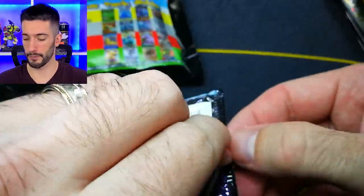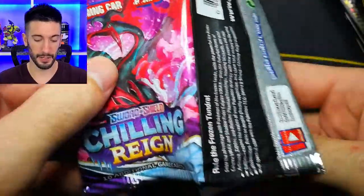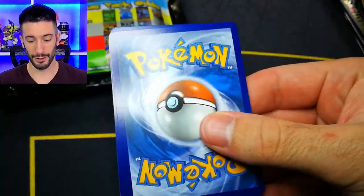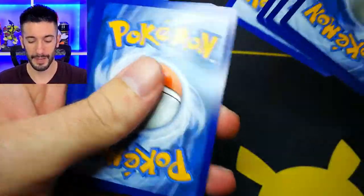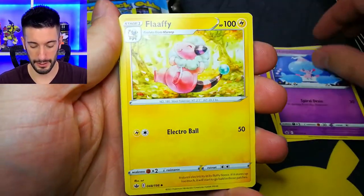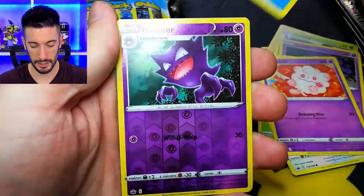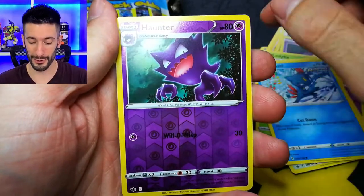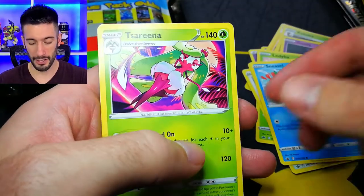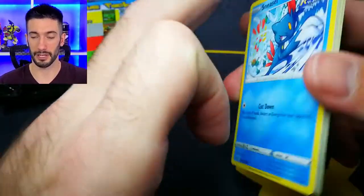Chilling Rain - can we do the unthinkable and pull an alternate artwork? I still need a lot of them from this series. Show us some gold - what are we getting? We need a little Haunter. This is one of my favorite reverse holos in this series, so that's awesome, and nothing too crazy there. But that Haunter is freaking sweet - that's one of my favorite common cards.